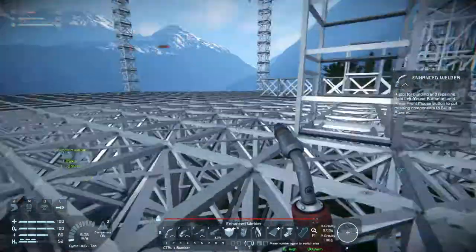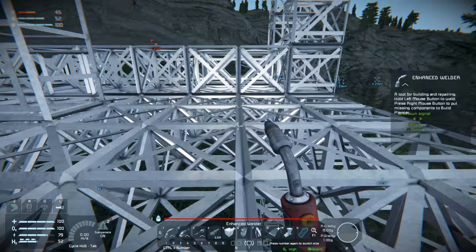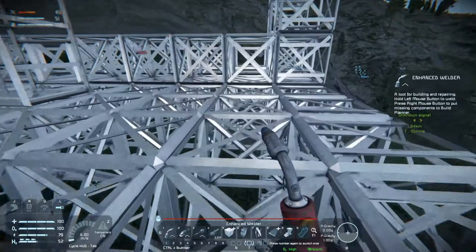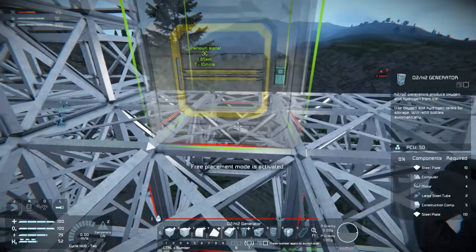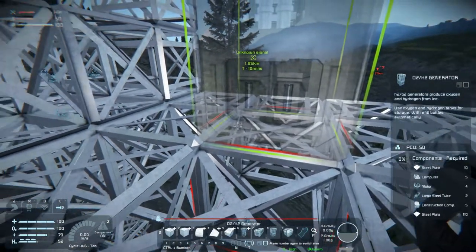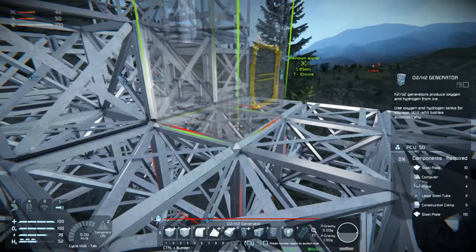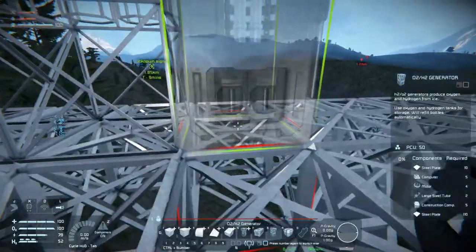That doesn't leave a lot of space, but we don't need a lot more because we basically just need hydrogen and oxygen. I think I want the food stuff up in the living area. So all we really need now is hydrogen. Which way do we want these facing? We're going to need a few of these, so let's just stick in four, five, six for now.